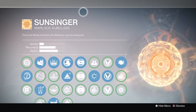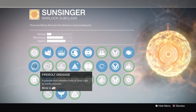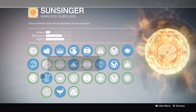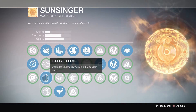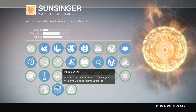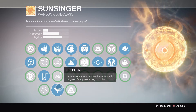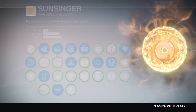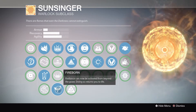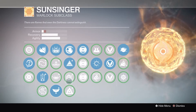I'm usually running the Sunslinger subclass. For the grenade I'm running the firebolt grenade, and we'll get into more about that in just a sec. I'm using focus burst because this allows you to go faster, and fireborn because you get to revive yourself once you have your super without anyone needing to revive you, which is pretty nice. You can use that in strategic ways in activities such as Trials of Osiris to clutch some rounds.